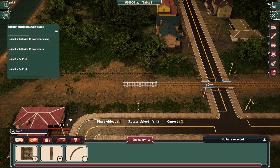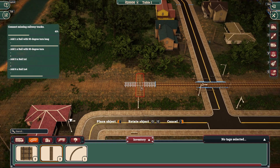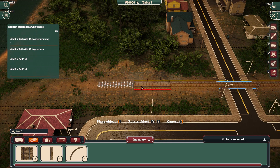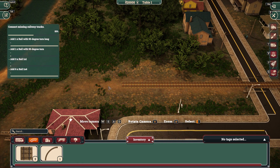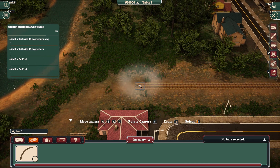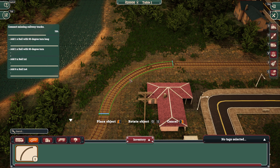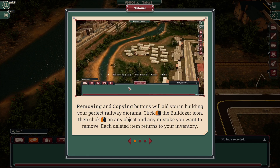Oh, it's a tiny piece. Go back to this one. Now I have to continue with this. Removing and copying buttons will help you in building your perfect rail diorama.